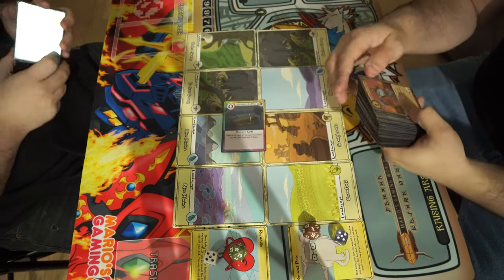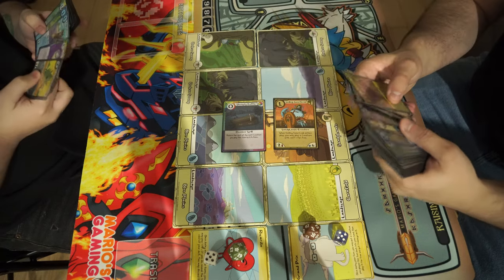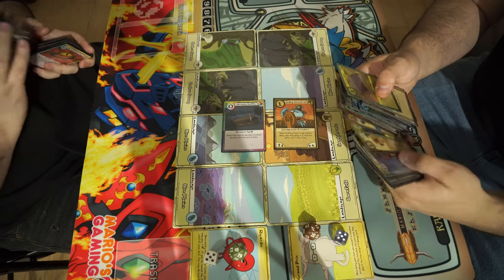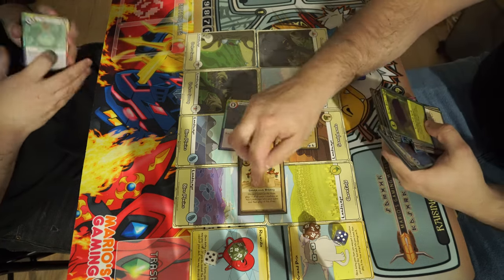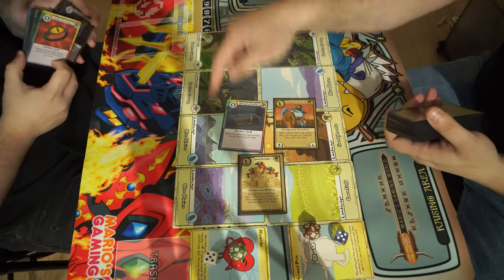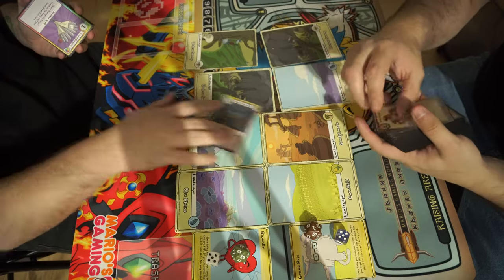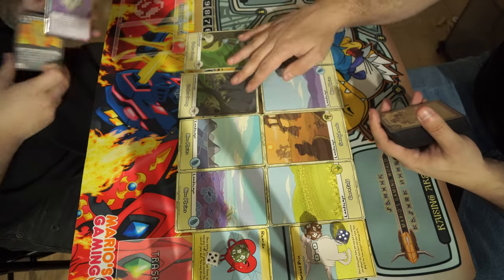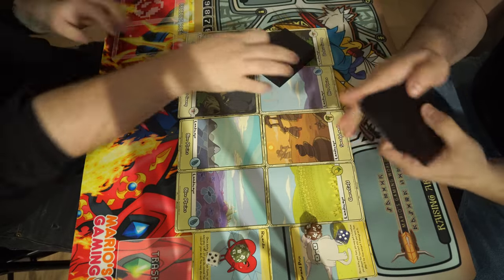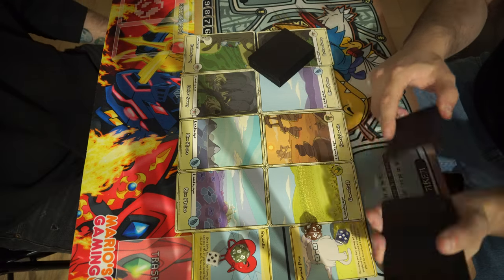There are creatures, which just stick around on the board, and the third type of card is buildings — you put them underneath your landscapes. This is a lane-based card game, which we'll explain when we get there. It's mostly used for battles. We'll explain our cards as we go, and if you want to see more stuff like this, let me know in the comments.